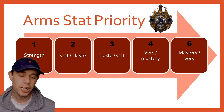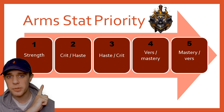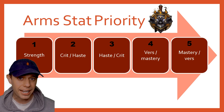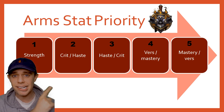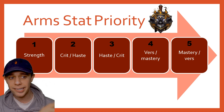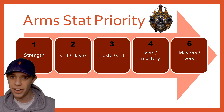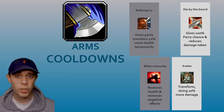First and foremost, you are going to be wanting Strength and item level above everything else. But if you do come across a situation where you're having to choose between two items, the priority is: Crit and Haste or Haste and Crit, then Versatility and Mastery or Mastery and Versatility. We do as Arms Warriors have some fantastic abilities in our toolkit in patch 10.2.